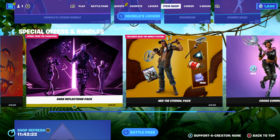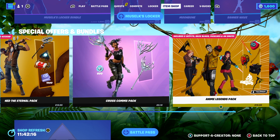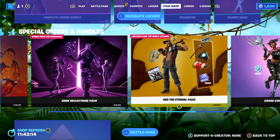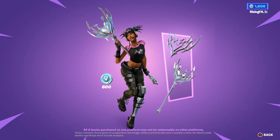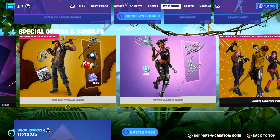These were already here at the end of Chapter 4 Season 2: the Dark Reflections pack, the Net the Eternal pack, the Crosscoms pack, and the Anime Legends pack. There are so many packs, and it basically means that the Crosscoms pack is going to get removed, and it's going to be replaced by the Intrepid Engine Pack.